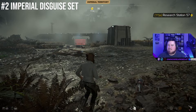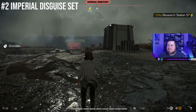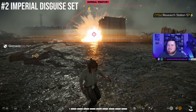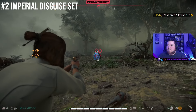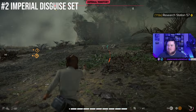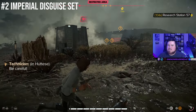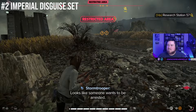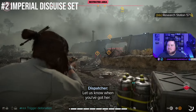At number 2, I have the Imperial Disguise set. The second faction set to make this list is the Imperial Disguise set, which you get for max reputation with the Pykes. This is a nice, well-rounded set. It's got stealth from Imperial Detection, which comes up quite frequently in the main storyline, as well as bonuses to Adrenaline, Super Cooling, Accuracy with Kay's Blaster, Power Module Damage, and probably most importantly, reducing the time it takes for wanted levels to disappear.